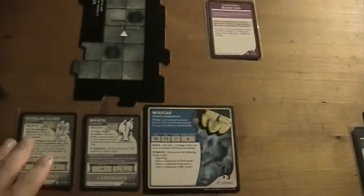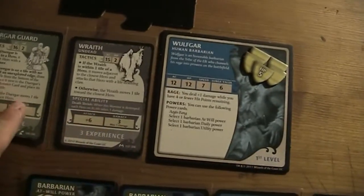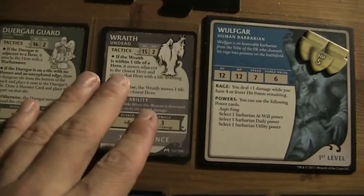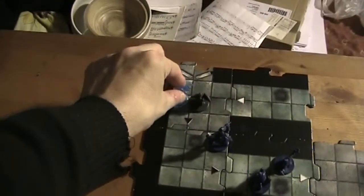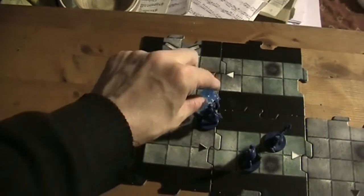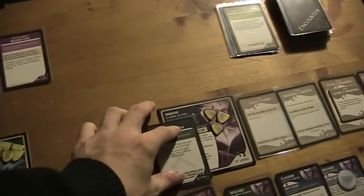This is not gonna be easy. The Wraith moves one tile toward the closest hero, so that means the Wraith moves here — we could place him here. And then it's Immaryl's turn again.